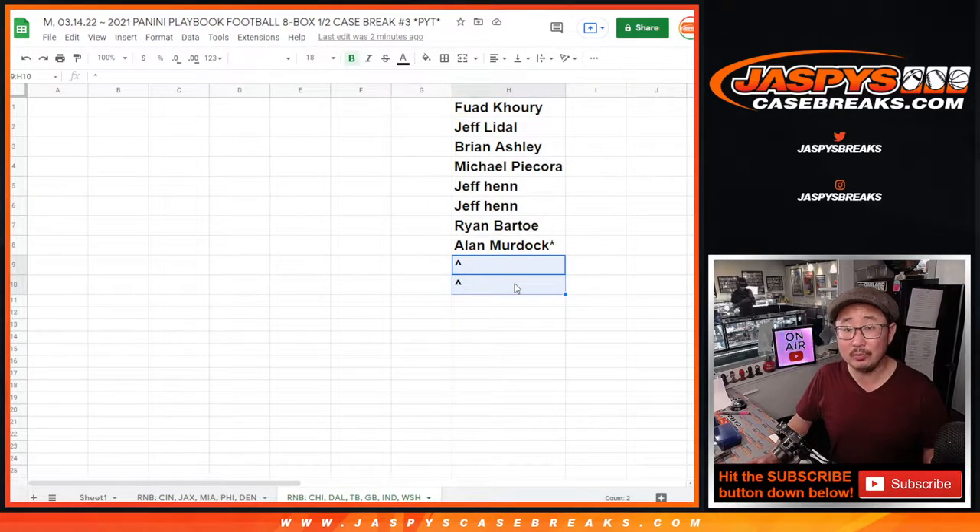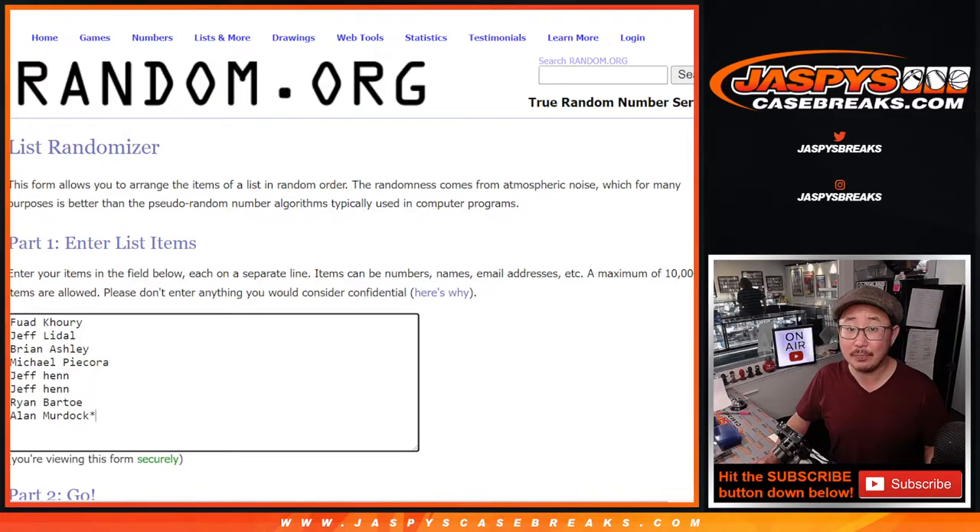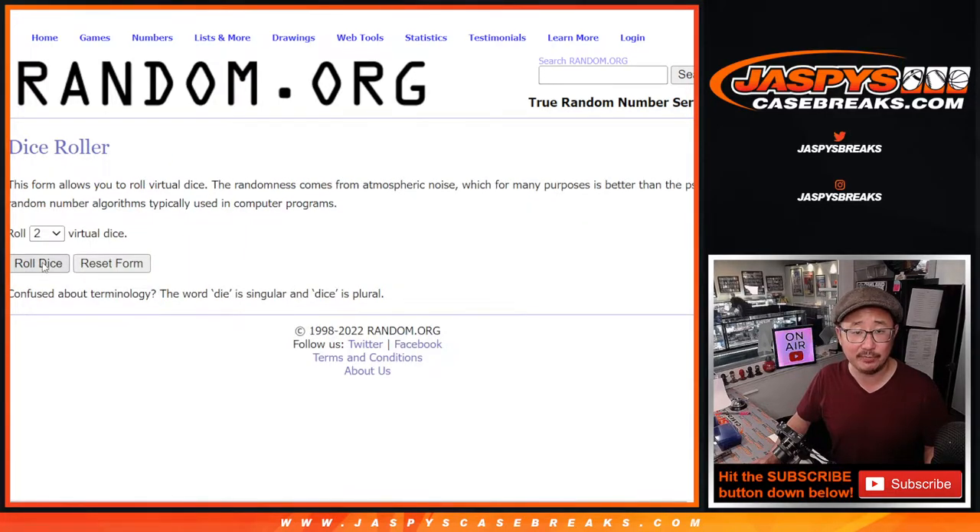If you didn't know, yesterday we announced that we pulled two spots out of this number block, and then we're giving them away to the people who buy full spots, so we only sold eight spots outright. There's a new list right here — top two will get extra spots, two for the price of one.